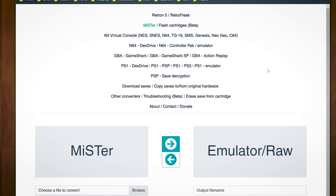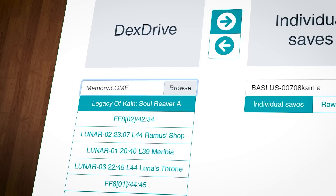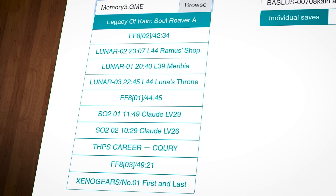Memcard Rex will handle just about any challenge you might run into when it comes to PS1 memory cards. This is also a great opportunity to plug Uenforcer's save file converter website, which has become an invaluable resource for moving save files between a variety of systems and devices. PS1 saves are currently supported, as are a few others I'll be talking about throughout this episode.